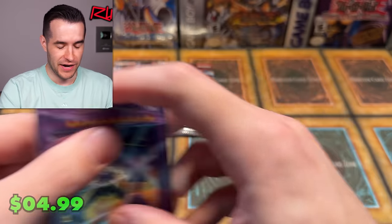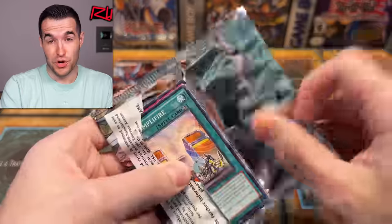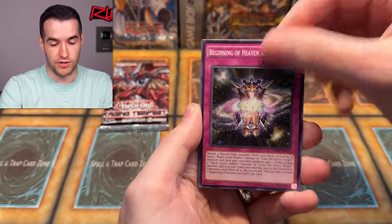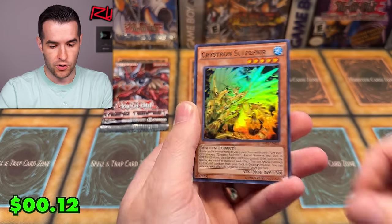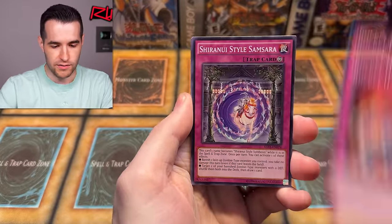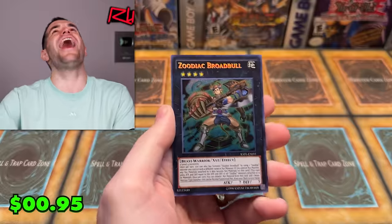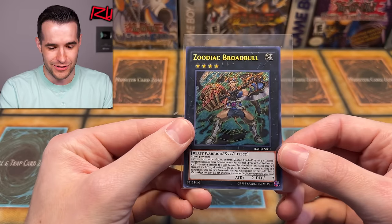Chaos Ancient Gear Giant again - four of the best card! Oh my gosh, that is insane. Best super - no, best card in the set. And we did get the best card - it's been a good opening, about as good as you can ask for out of Raging Tempest. Then we pull Zodiac Broadbull - that's insane! How many secrets did we pull? Like four secrets or something - that was crazy.